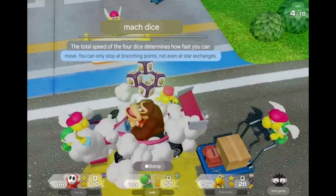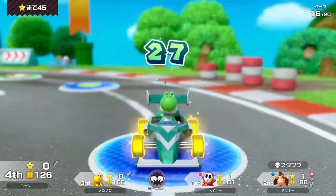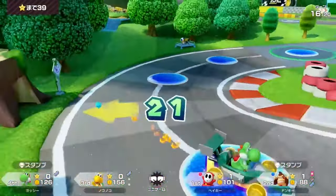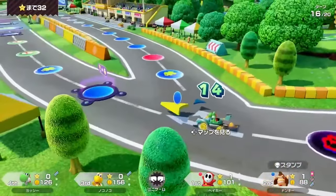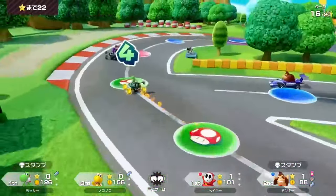Next is the Mock Dice. As awesome as having four dice may seem, this item has a huge downside you may not know about — if the total speed exceeds the spaces needed to reach the star, you'll actually skip it entirely, making this item a huge gamble.